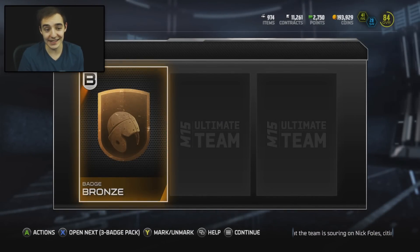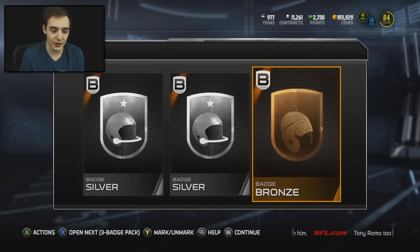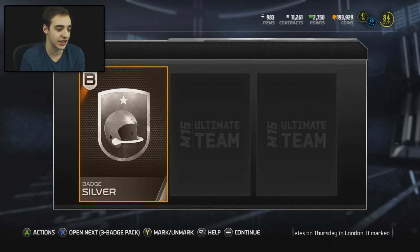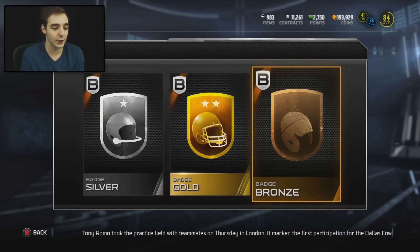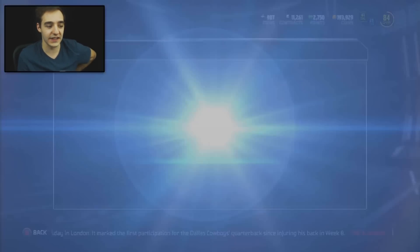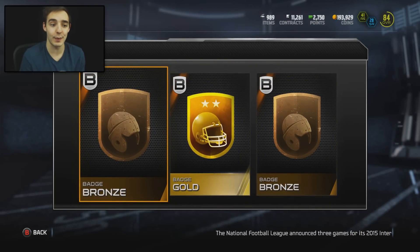You guys will see my coins went down about 50,000, but since I got an elite badge I can sell that for literally 80,000 and I already made a profit — and that's not even including all the silver badges and gold badges we've gotten already. Right here a couple silvers, not too bad. You can sell those still for a couple thousand, probably more. As I said the market prices are probably up. We get a silver, a gold, and another bronze. We might even have enough gold badges where we just literally have an elite badge — but nah, we'd just sell it and use the coins. And that ends the three badge packs.